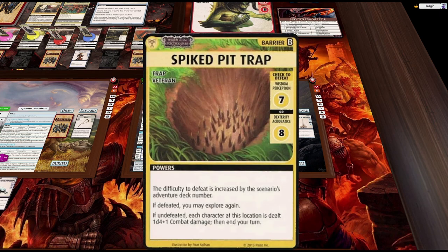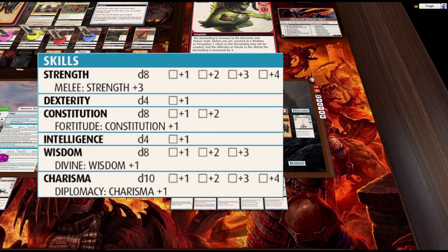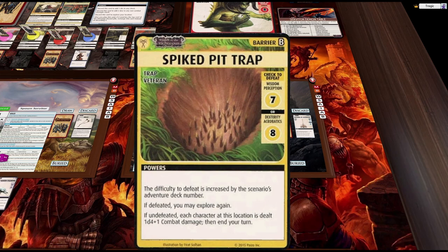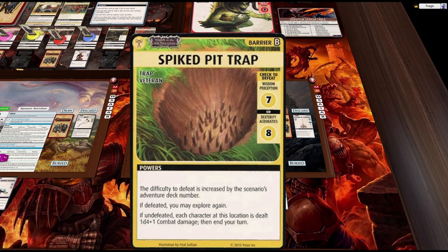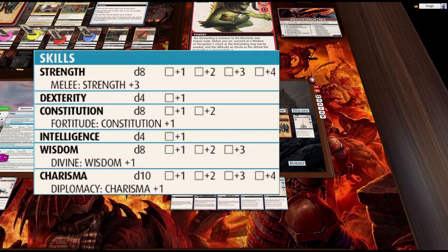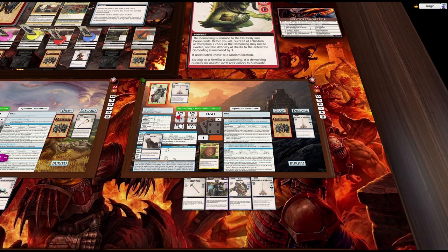We are now going to draw our location. Spike trap, Wisdom Perception 7. We actually have Wisdom or Dexterity Acrobatics. We've got Wisdom which is an eight, one. If undefeated, each character's location deals one d4 damage. If you fail a check to defeat a bane — it doesn't say trap, it doesn't say monster, any bane — we need a seven. Six off an eight is not too good, so I'm going to spend an ascension and get another d8. We definitely pass it.